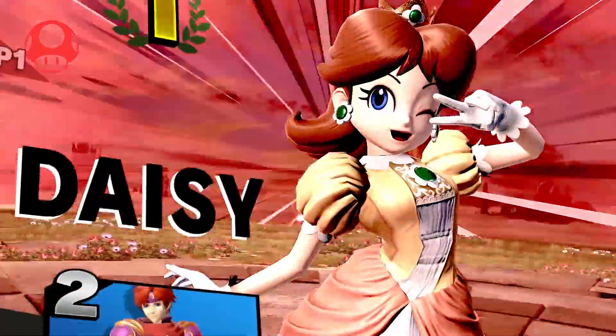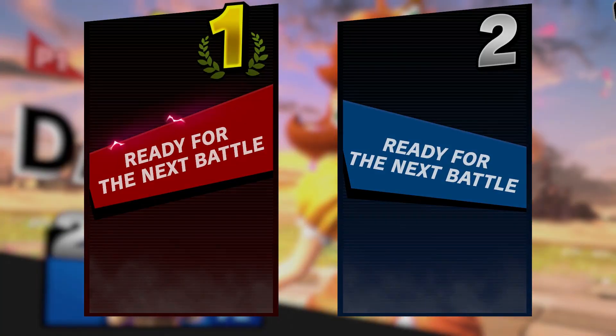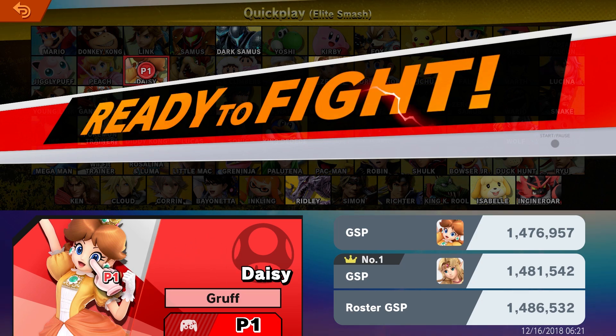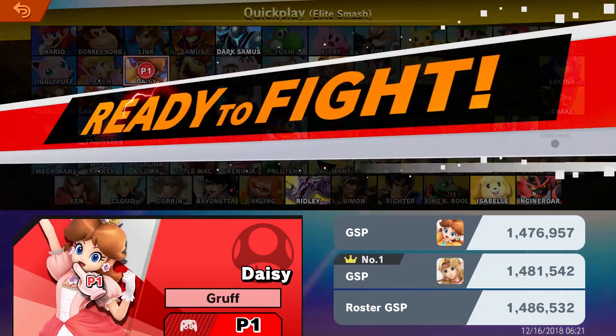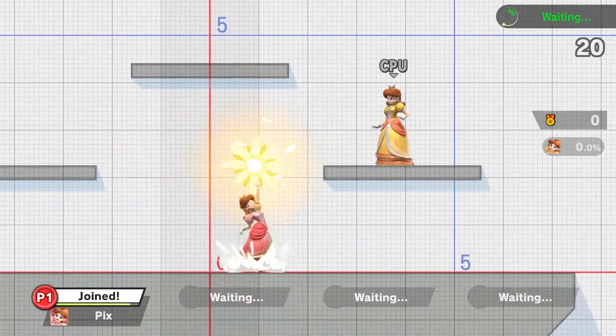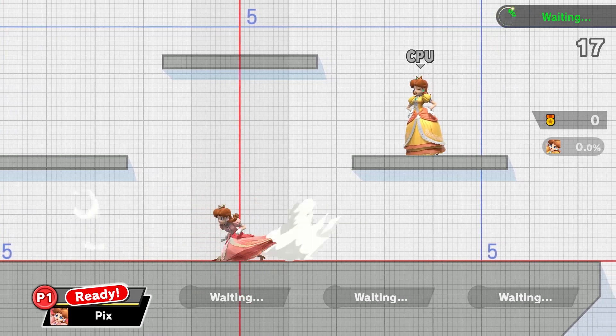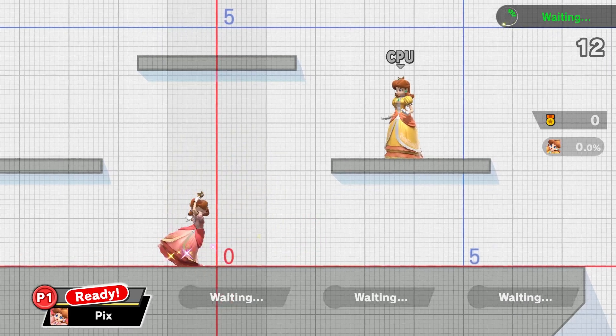I'm here all week folks. Please don't make me leave, I have nowhere to go. As you can see, she can still pull the bomb arms. Pretty happy I could show that off. Clutch queen - Daisy the clutch queen.